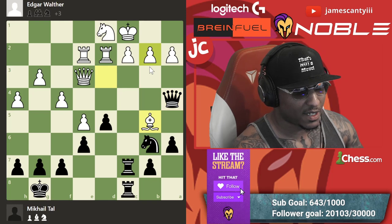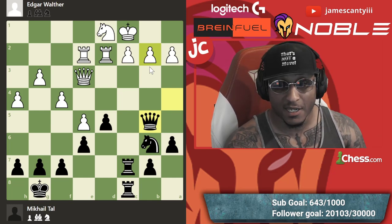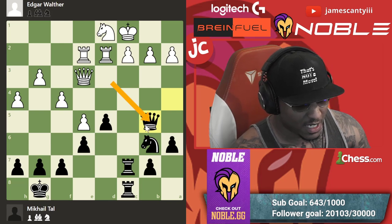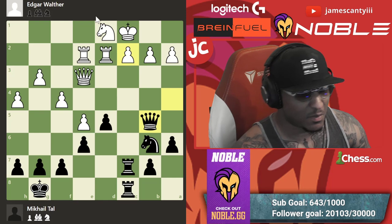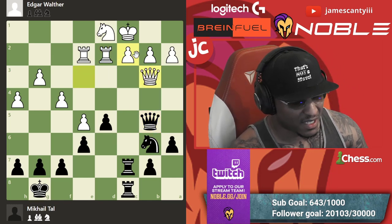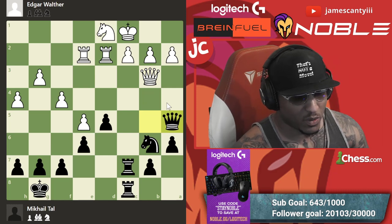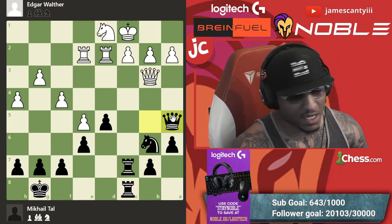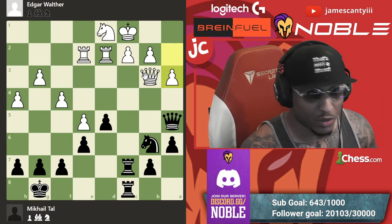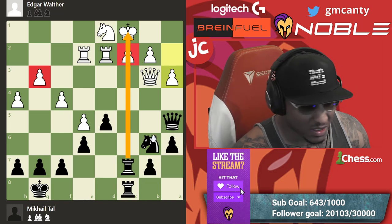After queen a4, he said nah — bishop takes b5, queen takes. The dust settles. Something to learn from the defensive side: if you're being attacked, you need to trade the pieces attacking you. He captured, pressure reduced. But still worried about knight c4 with the fork, so he moves queen b3. Black plays queen a5 — not really feeling like trading. White looks okay now. Queen a5, a3 — these are extremely hard positions. g3 is weak but can you really get to it?